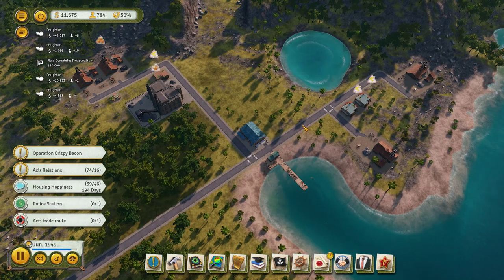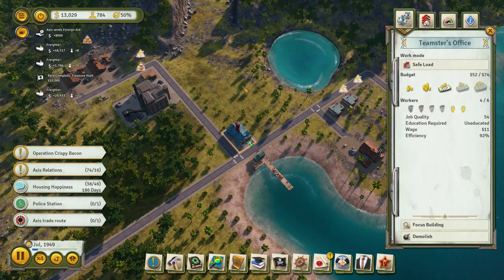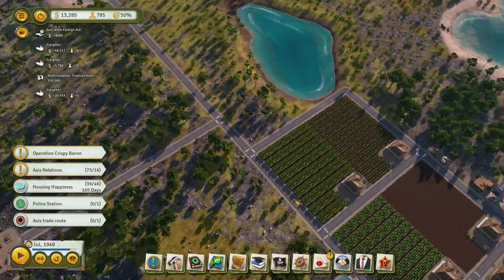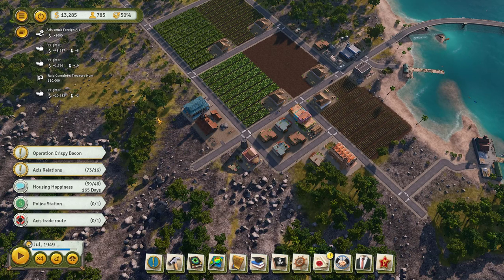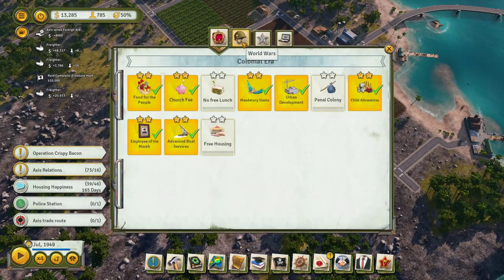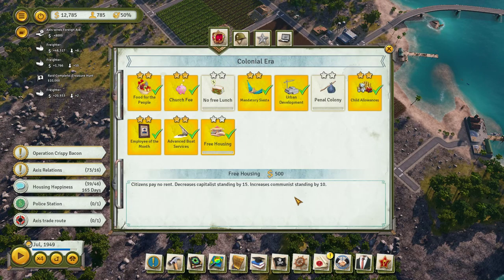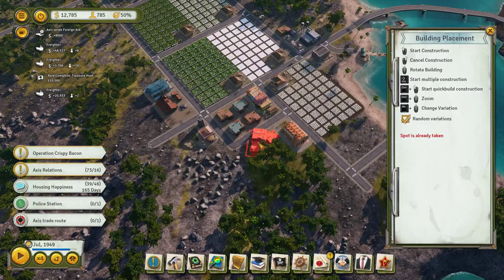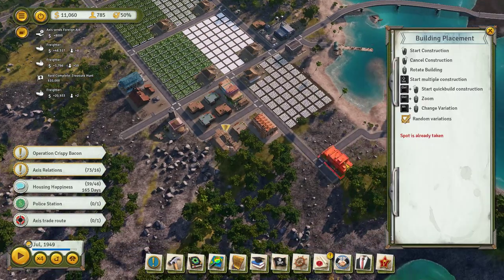How's our employment situation? Lots of vacant jobs again. We're not gonna reach the housing objective. I mean, we were trying for it. Maybe... let's — this is going to be really expensive, but let's temporarily run free housing. Maybe we can sneak it in with a few more apartments.